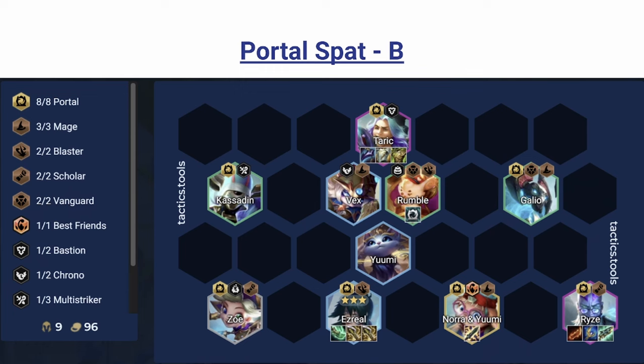The bigger the portal, the more stuff spawns, the more often, and the stronger it is — you're more likely to get stronger effects. The small portal has a couple bombs and minor effects; the large portal has a lot more — more crugs, more items, a lot more bombs. Carries are pretty straightforward: Rise is your main carry and Tarek is your tank. Azir is a pretty decent carry if you can hit him a lot.